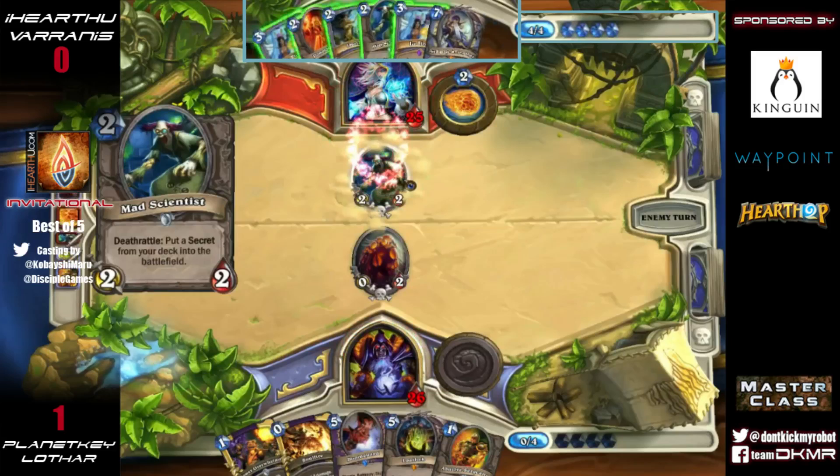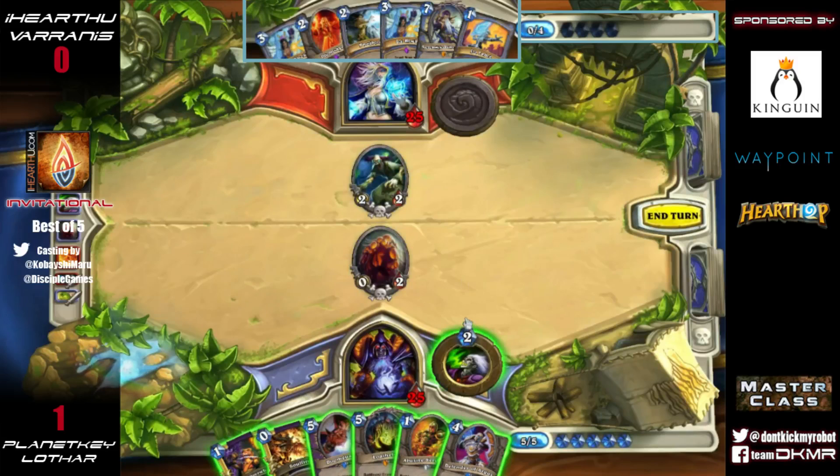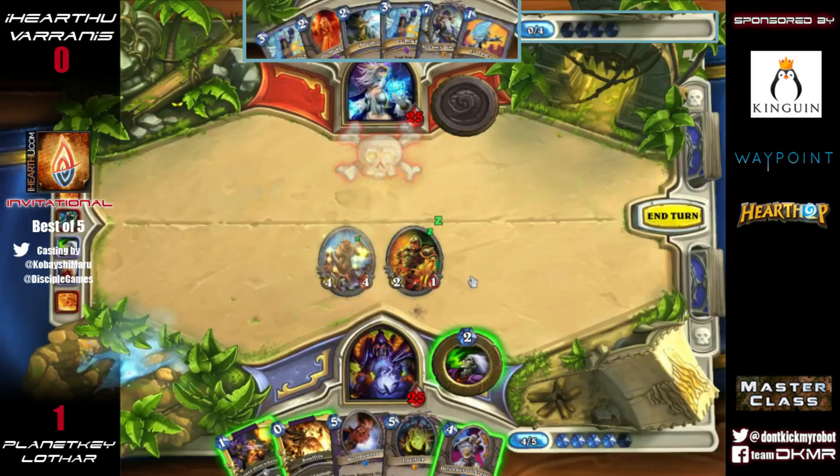There's a possibility Lothar can abuse Abusive Sergeant here and then use Defender of Argus on the new minion, the 4/4, as well as the Abusive Sergeant. It feels like Defender is a pretty solid move here. He's not necessarily going to get frozen down over the next few turns or have a Doomsayer come down. We do not see an ability to freeze the entire board in Varanus's hand at this point.